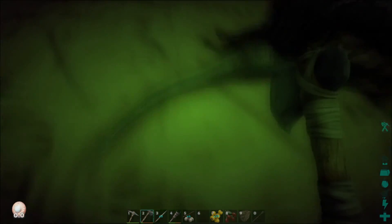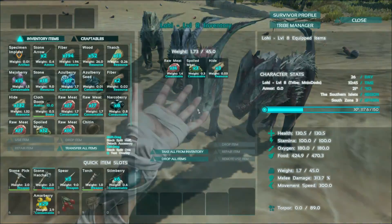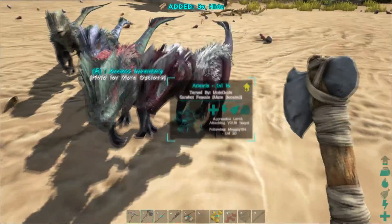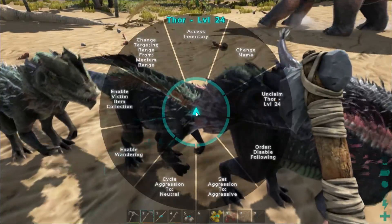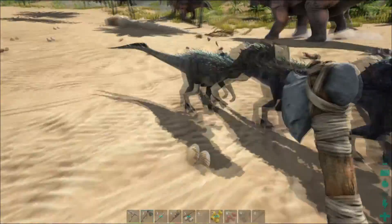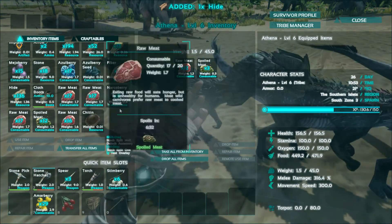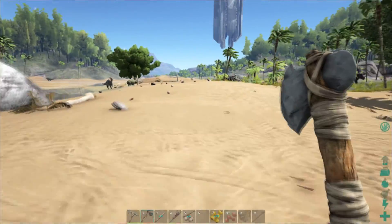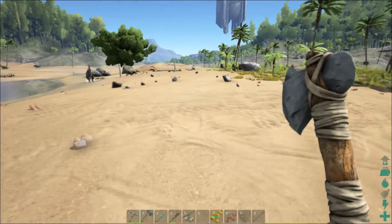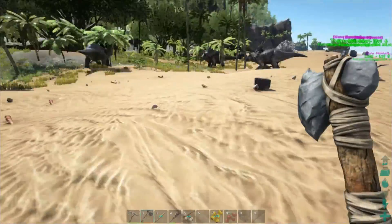I let the Dillos do the killing and don't help much because I want them to get the hit points and level up. I don't mind them keeping the meat — I find berries are actually easier to get. Meat does give you more health and makes you fuller, but look, I already have tons of meat from yesterday's hunting session. I'm super bummed that video didn't save.